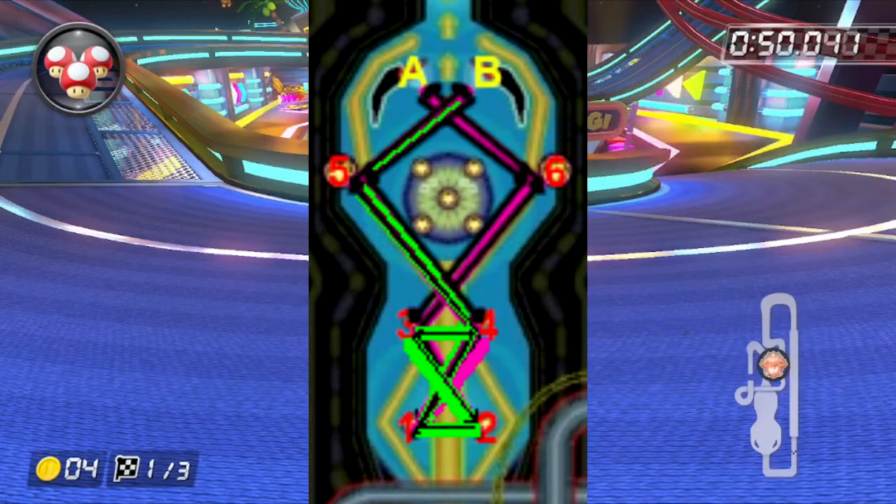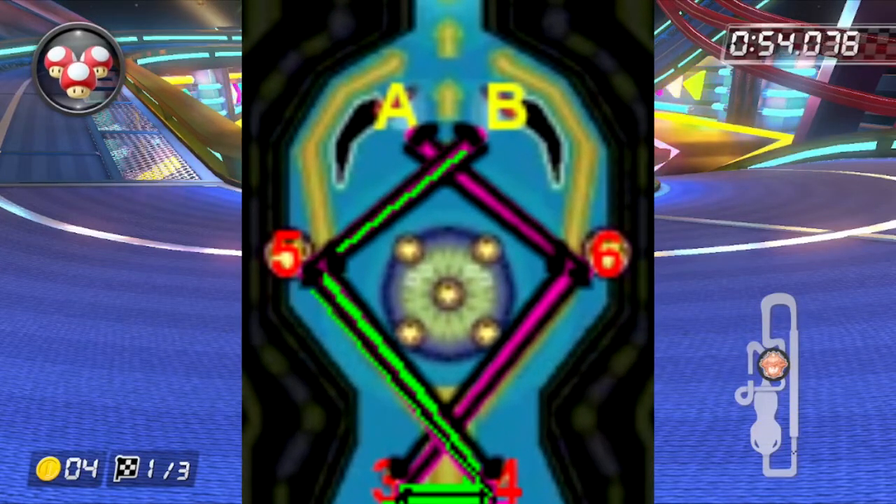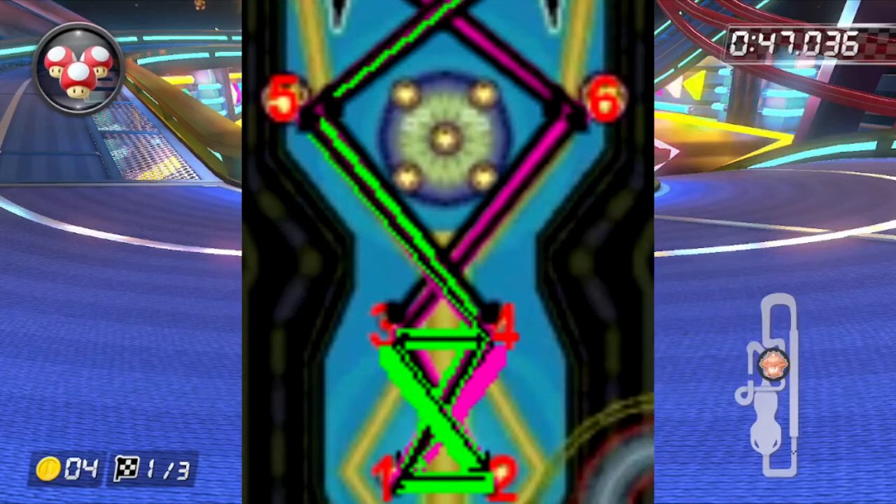Let's sum it up. The upper path is easy — there's only one ball per path, so you can be sure where the ball is going to lead. If you see a ball going to 5 or 6, you know it will go to B and A respectively, and vice versa — from B to 4, and from A to 3.